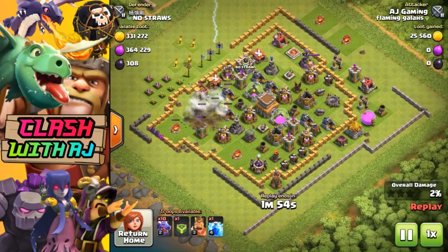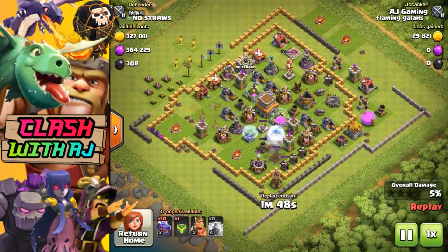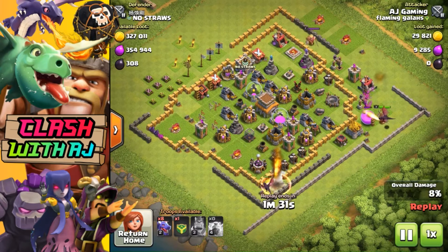That was a pretty standard base — a Town Hall 6 going to Town Hall 7. This one here again is not maxed but it is a Town Hall 7. I like to use the lightning spells and I've got them maxed at level 4. My dragons are maxed to level 2 and my king is halfway there.